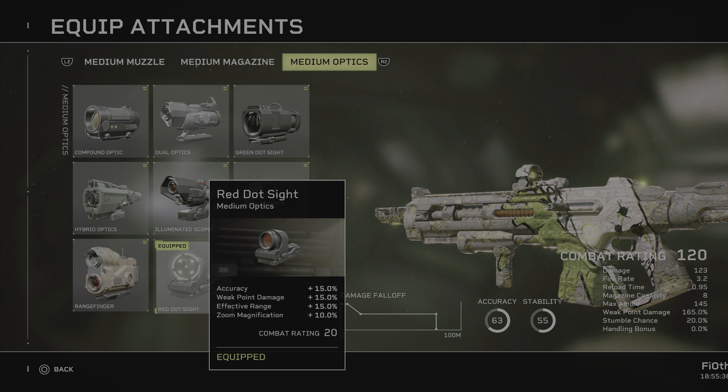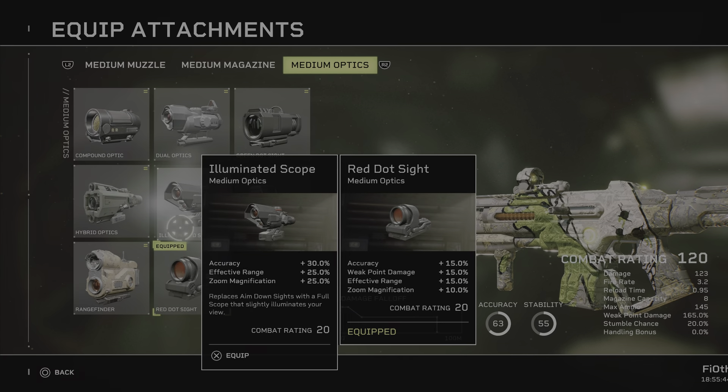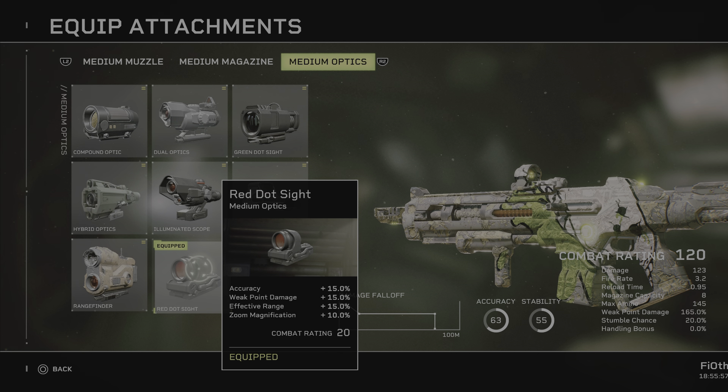I am open to people suggesting I should use the Compound Optic — it's 25% on effective range instead of 15% with the Red Dot. But with the Red Dot we get a smaller cone because of the accuracy bonus and some weak point damage. I think it's a good trade-off for this specific shotgun, because it takes scopes, which is kind of striking if you think that it's a close-quarters weapon.